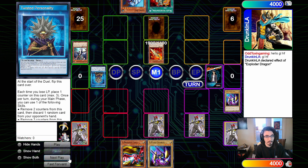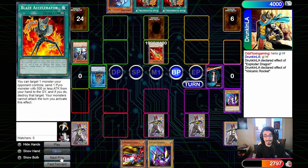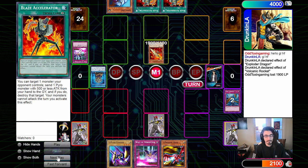It's a really cool deck I've played a couple of times before. They Rocket here, grabbing their second copy of Blaze Accelerator from the deck since they already have one in hand. They proceed to battle and hit us directly for 1900 damage. On our turn we Dust Tornado the back row, destroying the Wall of Disruption, then draw into our own Wall of Disruption.